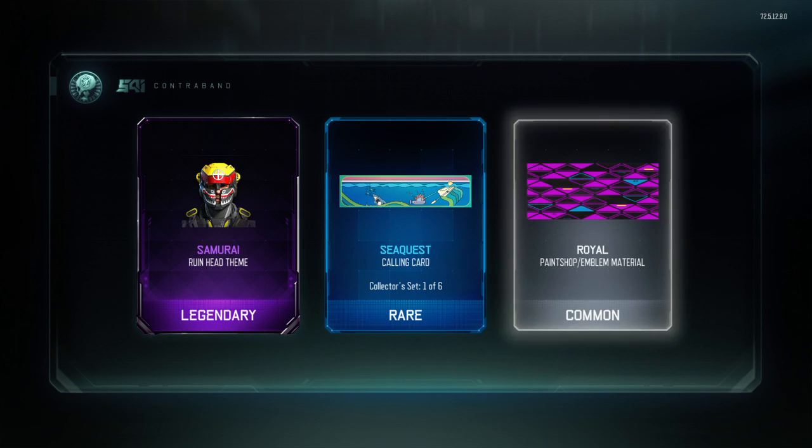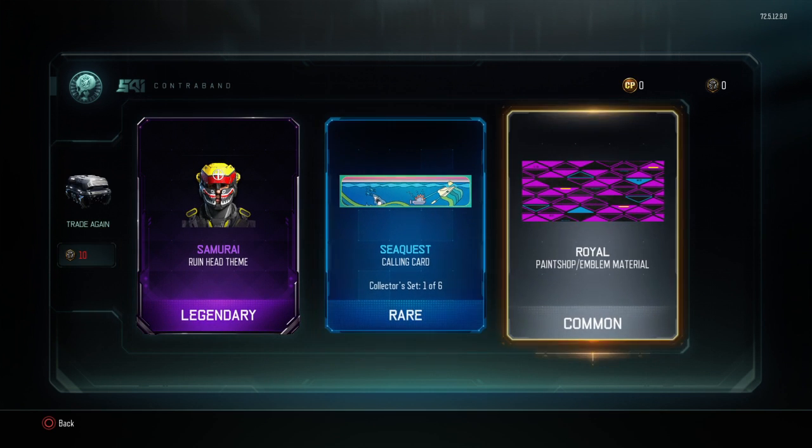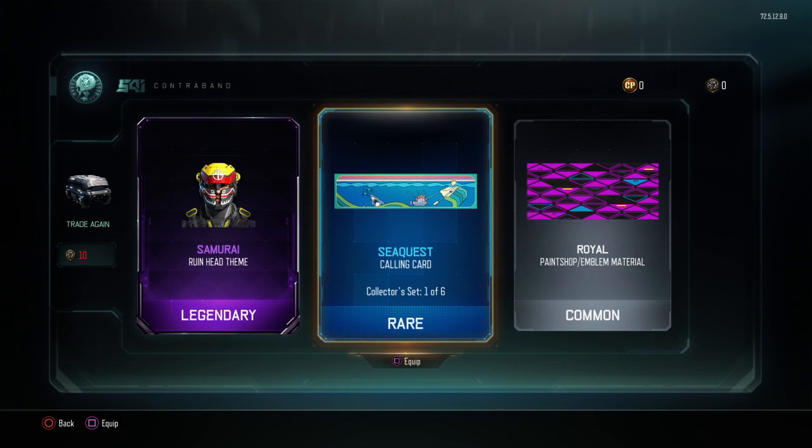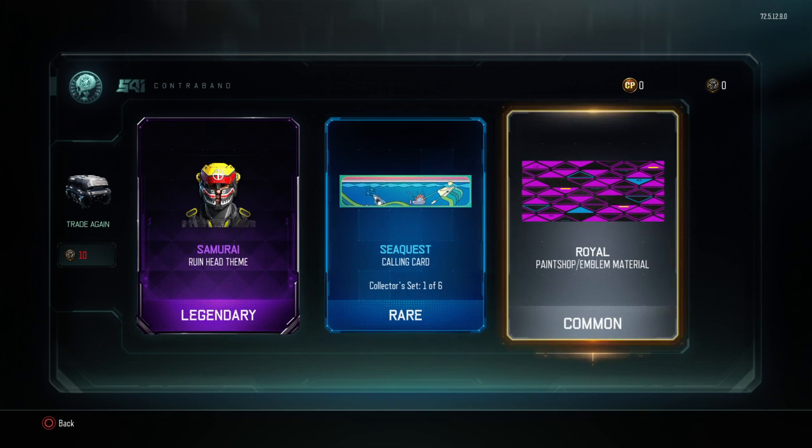Legendary. It's got Legendary, Rare, and Common. We got the Samurai Ruin Head theme, which I believe I already have, the Sea Quest Calling card, which I do not have, and the Royal Paint Shop Emblem material, which I do have.